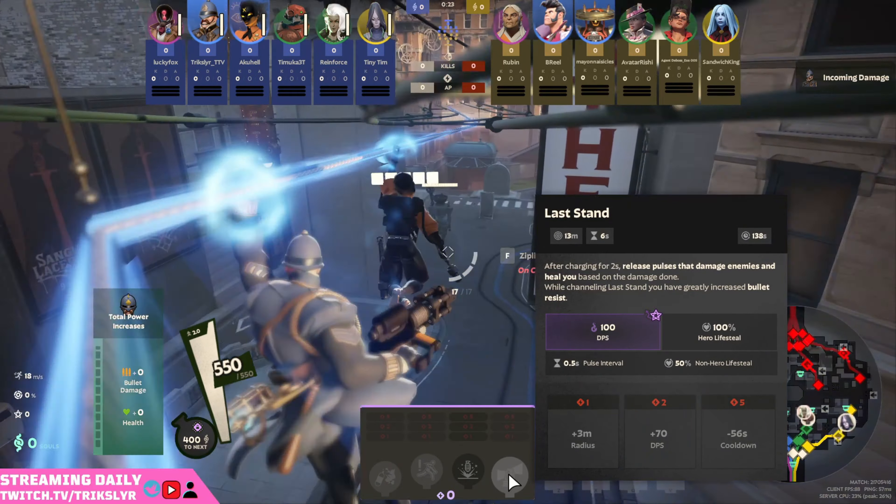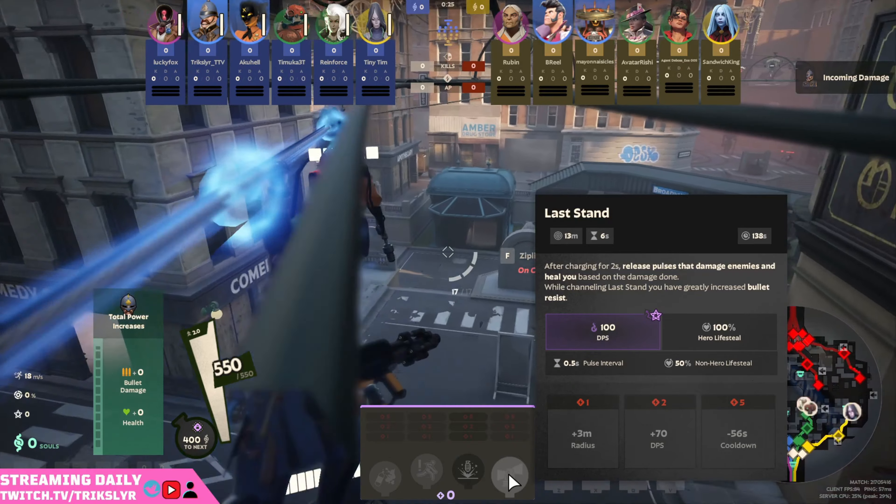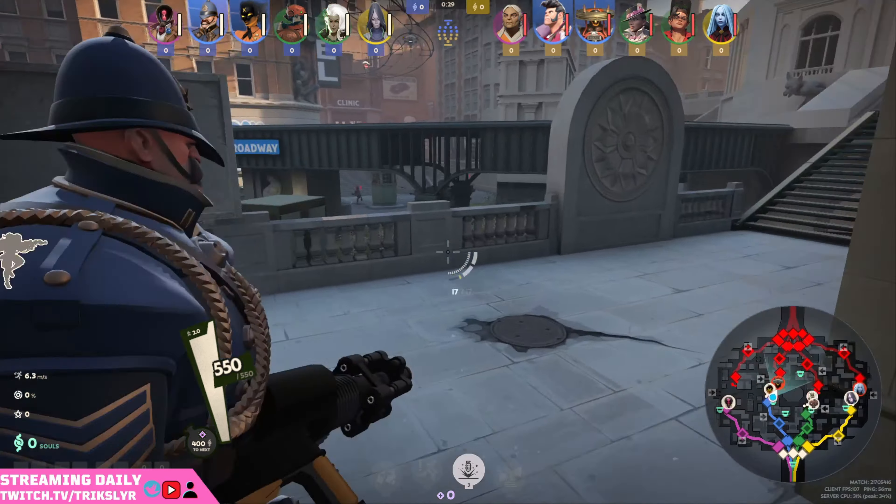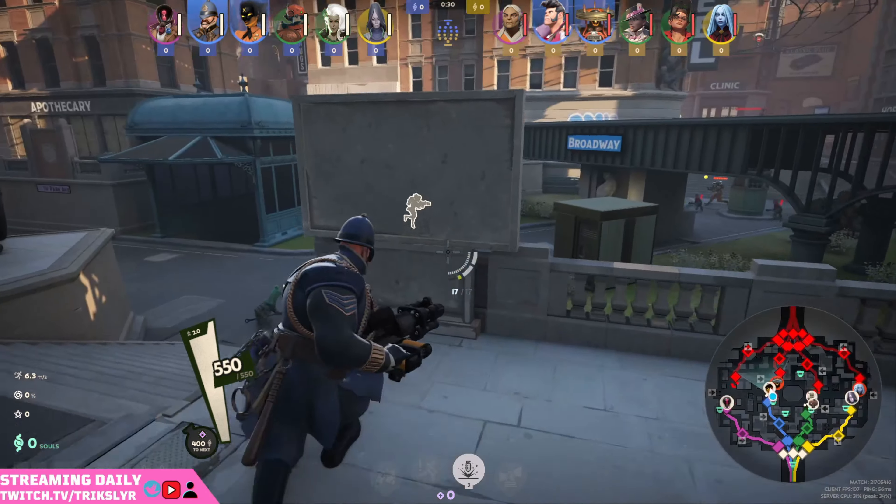His ultimate is after charging for two seconds, you release a pulse that damages enemies and will heal you based on the damage done. While channeling, you also get bullet resist, which is nice, because you do get stationary for a little bit. So we'll see how this goes.